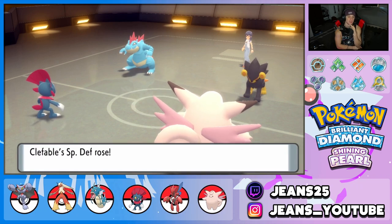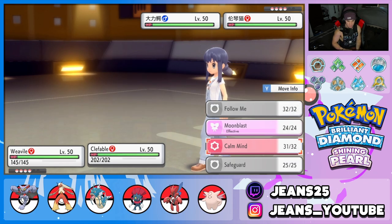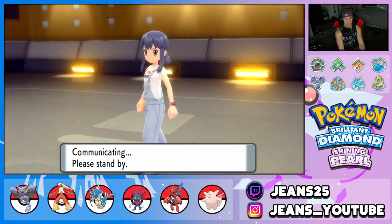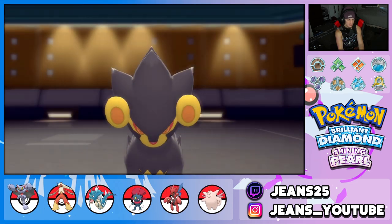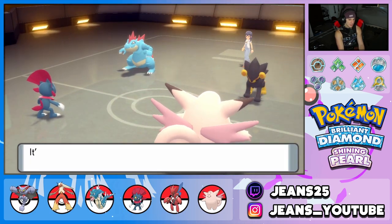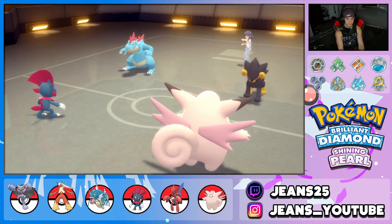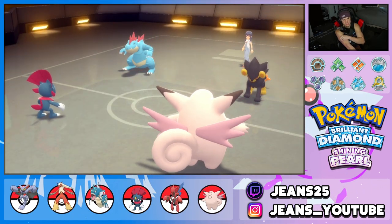Dropping Icy Winds to lower speed even though our attack is down — Feraligatr poses such a huge threat if it gets set up. The opponent keeps going for Baby Doll Eyes, which is just a waste of turns for them. I'm taking speed control and chipping damage. Opponent might hard swap Luxray next turn, so I continue maintaining pressure with Moon Blast from Clefable.